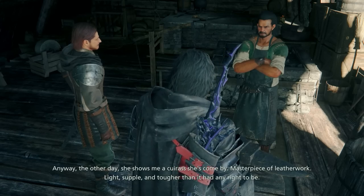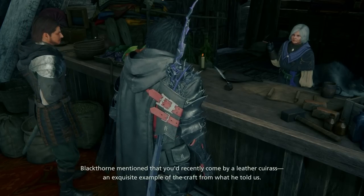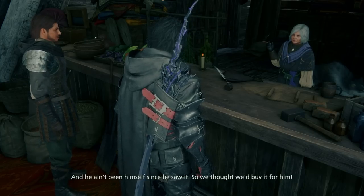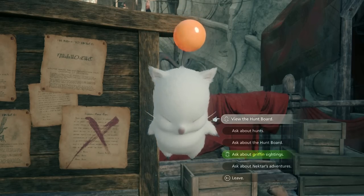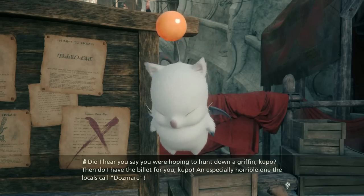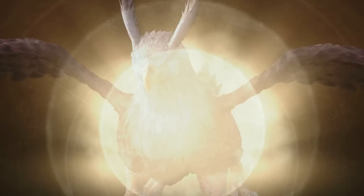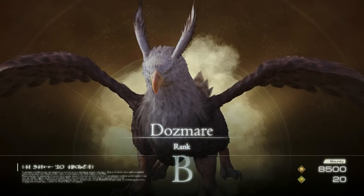Blackthorn's going to talk to you about a leather. After that, go ahead and talk to Karen, who's going to tell you about the location of a specific merchant that you're going to have to find in order to get this leather. Then approach the hunt board, which will show you what you have to do. When you talk to the Moogle, you'll get a specific option to ask about the Griffin sightings, and the hunt board will show it. It'll be called the Dazmare, and it's going to be a rank B hunt, 8,500 Gil and 20 Renown points.